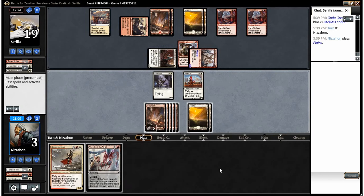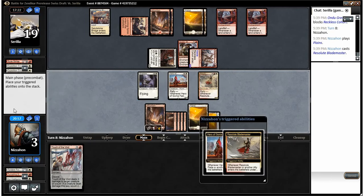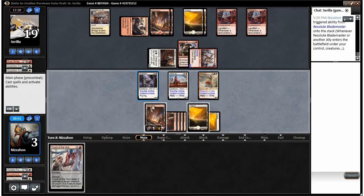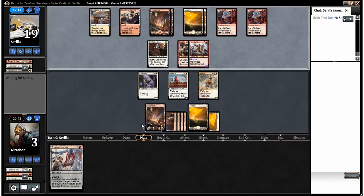We've got seven mana, which is not quite enough to both play Touch of the Void and a creature, so we just have to play a creature to try to make it to another turn. We're going to play our Blademaster. If we're lucky enough that he doesn't draw a land this turn, we can definitely lead to winning in one swing if he makes some mistakes. We need to draw an ally to really make that work, but if he hits a land we'll drop to two life or one life depending on whether he pumps his guy.